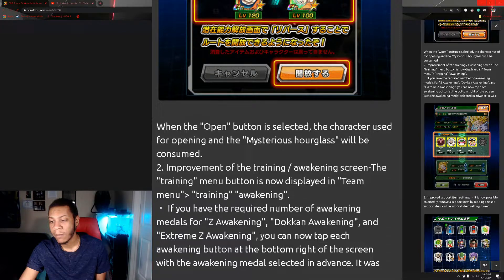They also improved the support item system. With the awakening metal system, when you go to awaken a unit, all of the metals are already pre-tapped. Any metal that you have is already going to be selected, so you don't even have to go through and tap metals — you just hit awaken now. Pretty cool.